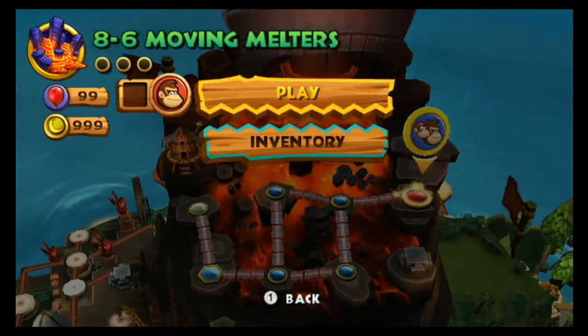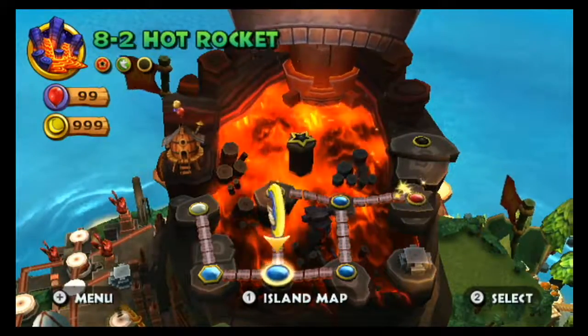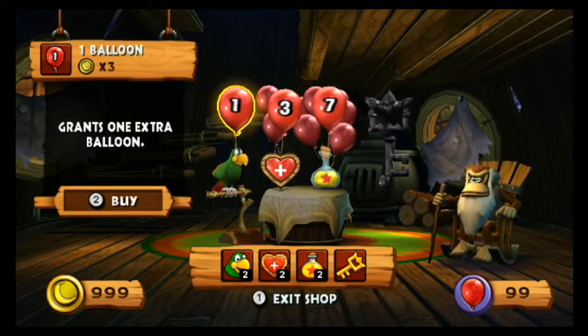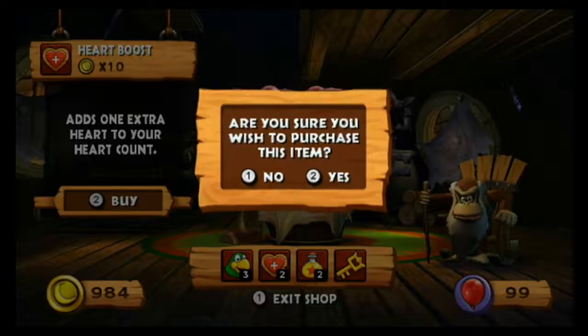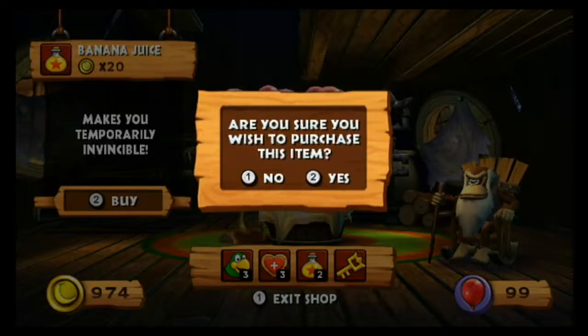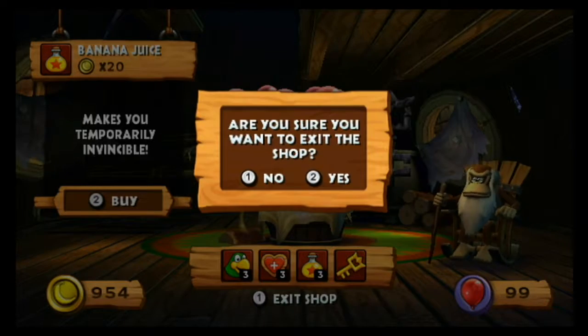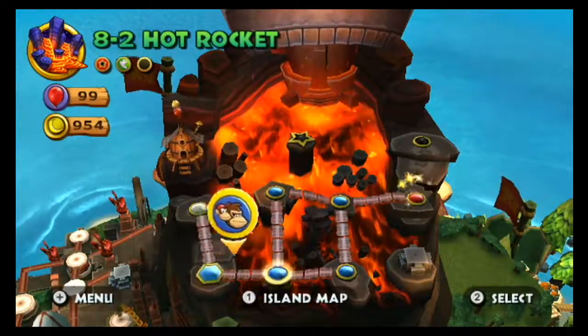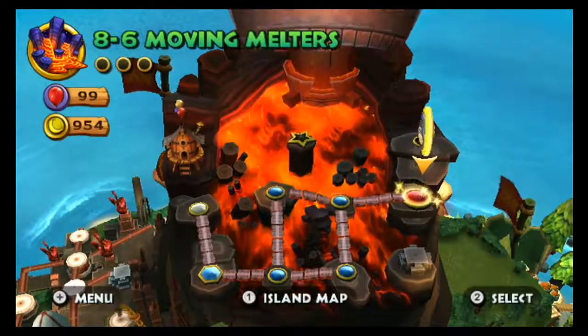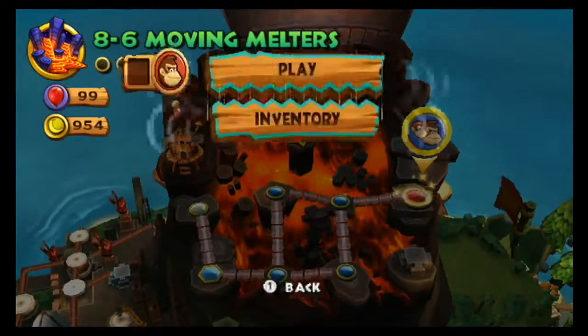Anyway, continuing — 8-6, Moving Melters. We're maxed out on coins again. Hello, Cranky. We're so rich that we actually need ways to get rid of money. I was trying to come up with something clever there but kind of missed the moment. I'm at 954. We don't need good luck, Cranky old friend — we need skill! To get through these last four levels. Now we're doing 8-6. Friend might be stretching it a bit, but yeah — Moving Melters.